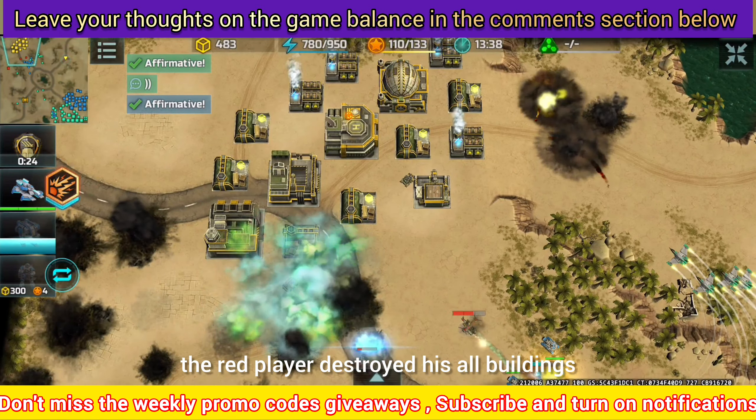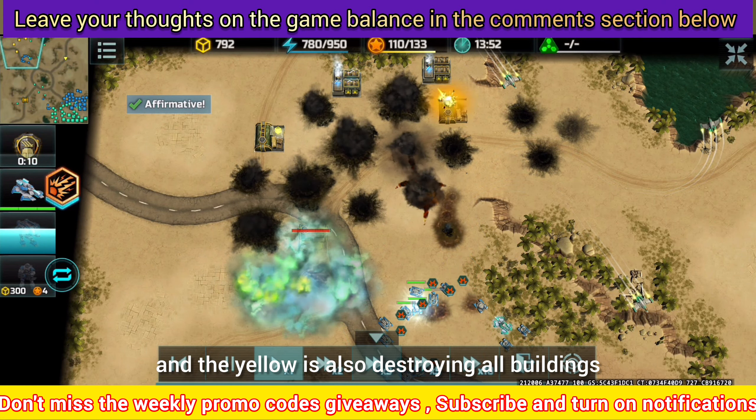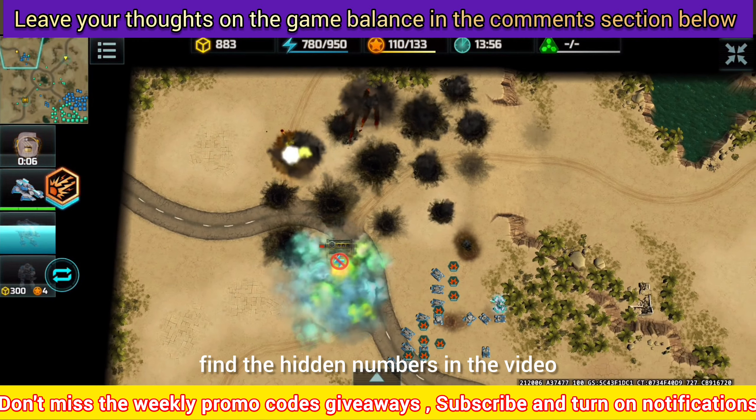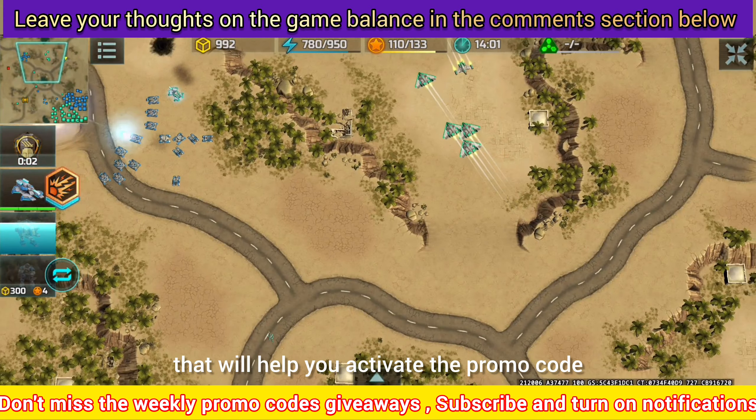Once the levithan was destroyed, the red player destroyed all his buildings, and the yellow player is also destroying all buildings. That's it for this video. I hope you will find the hidden numbers in the video that will help you activate the promo code.